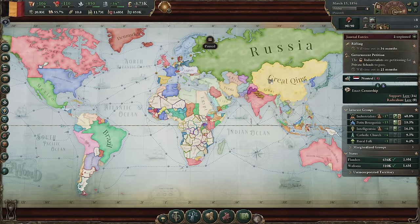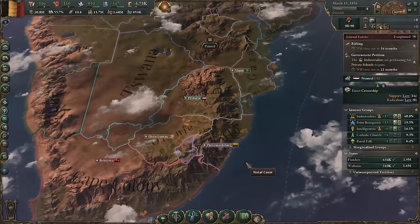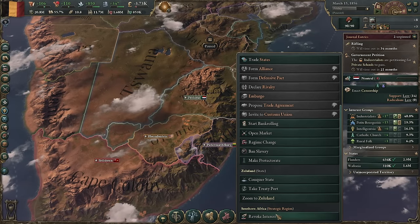Hey folks, Quilleteen here and welcome to another episode of Let's Play Victoria 3 as Belgium. This time we invade the Zulus — theoretically, that's the idea.